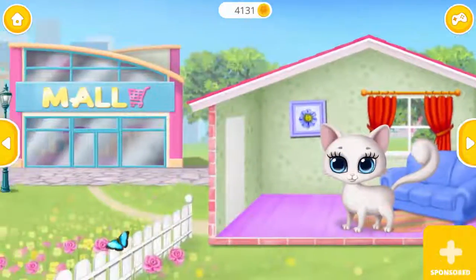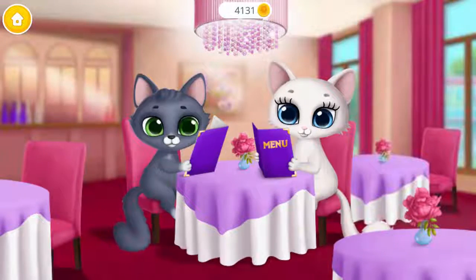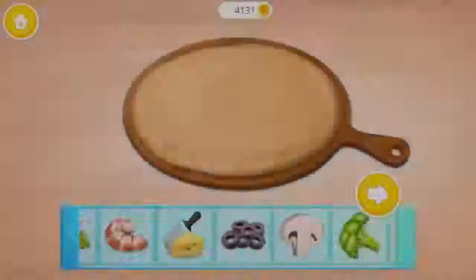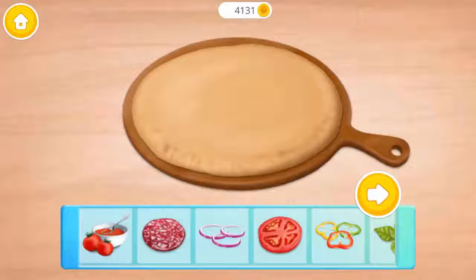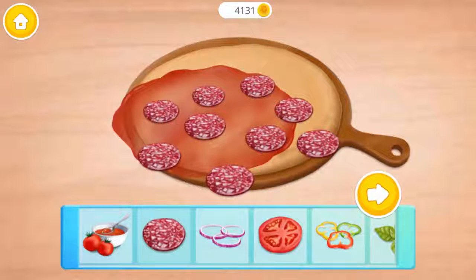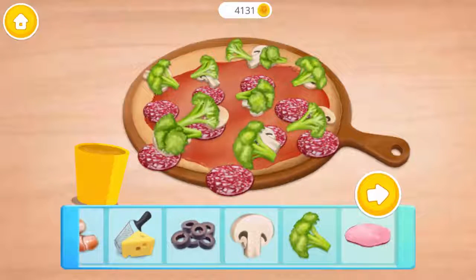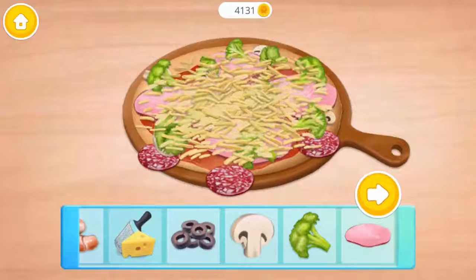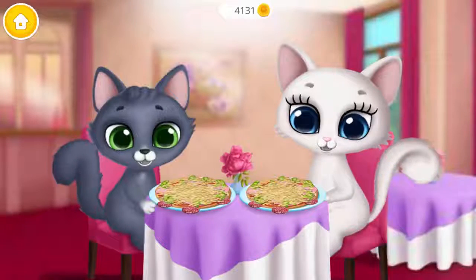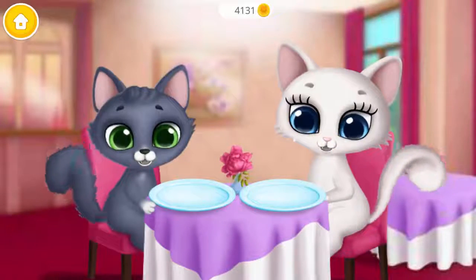Let's play! Hmm, what should we order? Everything looks delicious! Let's make a pizza! Tomato sauce! Salami! Mushrooms! Broccoli! Ham! Cheese! Fish! Let's try it! Yum!